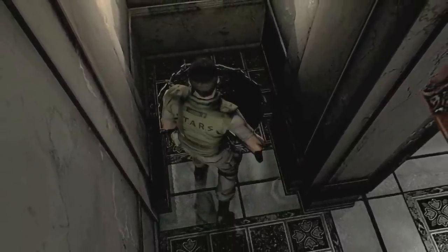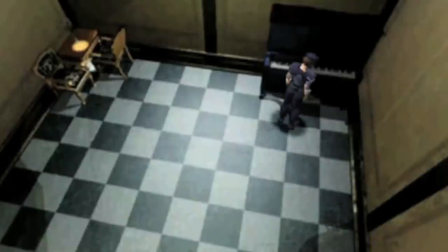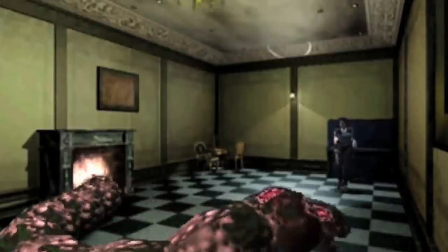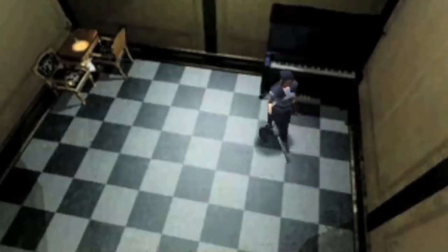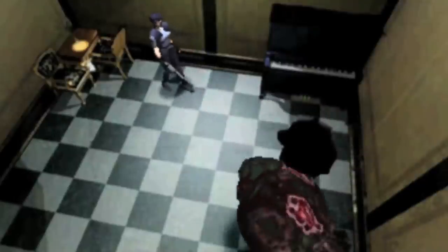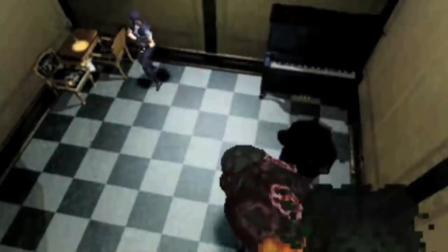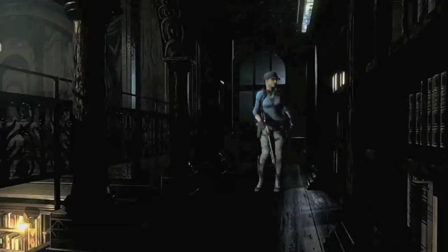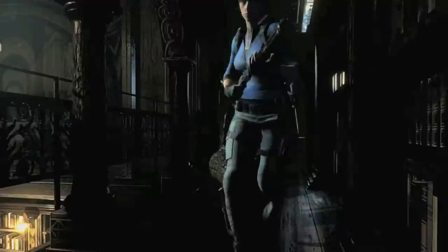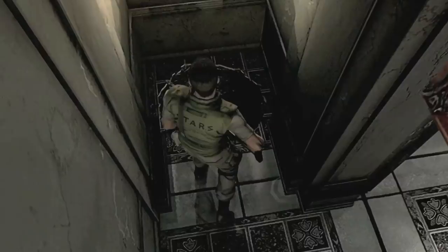Why is there an open hole through the floor leading to this gravestone? In the original Resident Evil 1, this particular area is where you face off against Yawn, the giant snake, for the last time. As soon as it appears, it attacks a STARS member, misses, and breaks a hole through the floor — which explains why the open hole is there in the first place. However, in the remake of RE1, Yawn does not appear in this area.